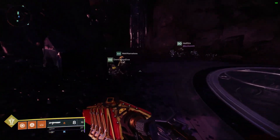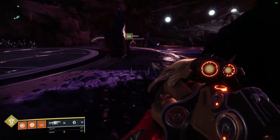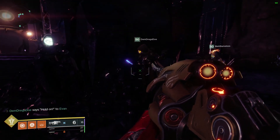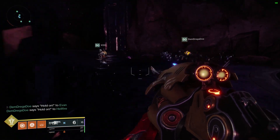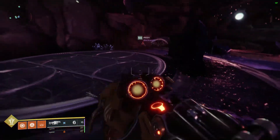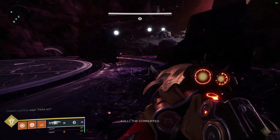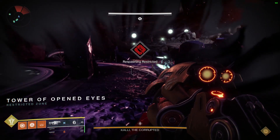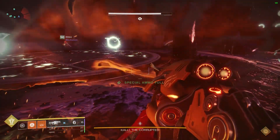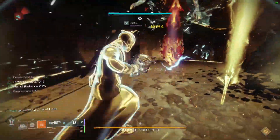After she teleports to the plate and the blights explode, drop a Well. If you have Anarchy, shoot two grenades on the ground, one at her, then a couple more for safekeeping, then swap to your shotgun. Anarchy can be inconsistent but it's very effective. Kali is the first boss so just keep trying. Shotguns like Lord of Wolves and Legend of Acrius are really good alternatives.